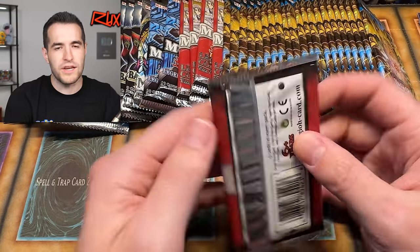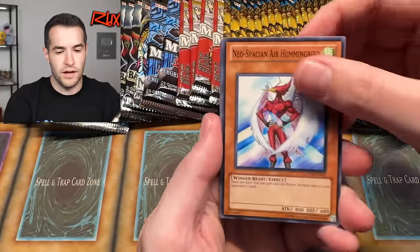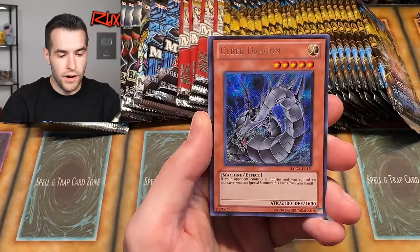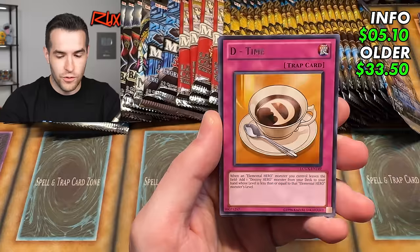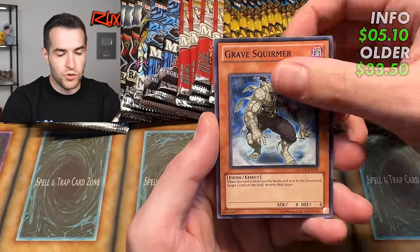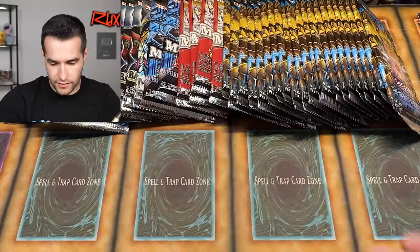Opening another set — it might have Soul Exchange in it. We got Air Hummingbird, Deformation, Dark Lord Desire super rare, Cyber Dragon alternate art — that's beautiful — D-Time, Spatial Flare Scarab, Grave Squirmer, and Destiny Hero Captain Stations. Grave Squirmer was used in some format, so I'll set that aside.